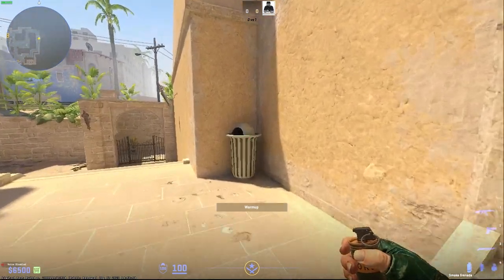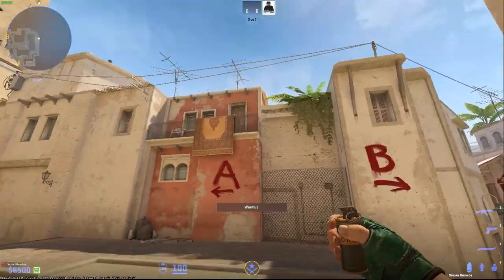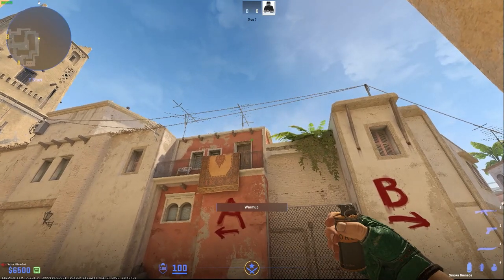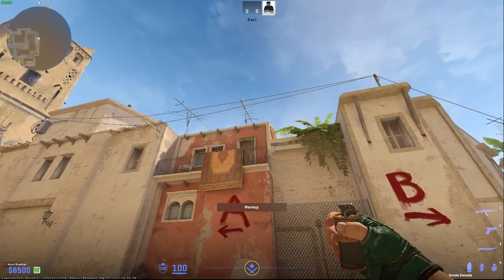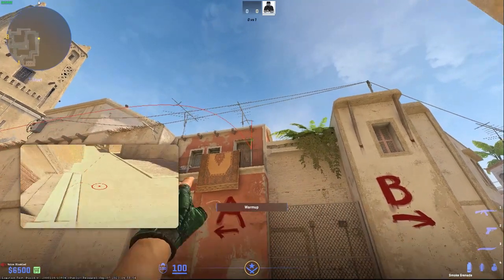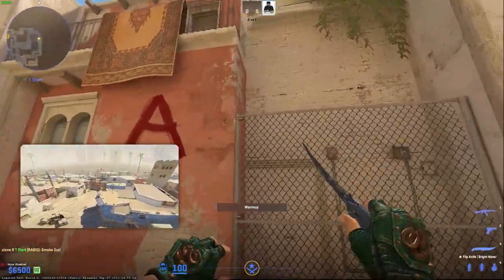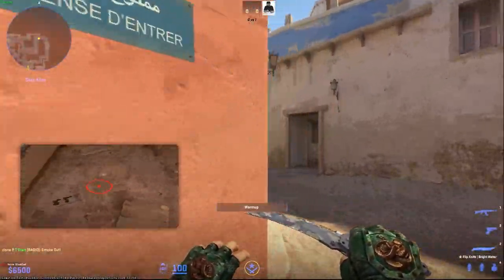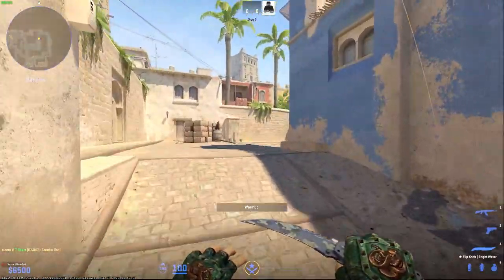To smoke window, first go into the corner near the trash can, crouch, aim at the corner of the store frame, and crouch walk forward until you reach the bottom of the door frame, then jump throw. It's pretty forgiving, so you should be able to get it no problem.